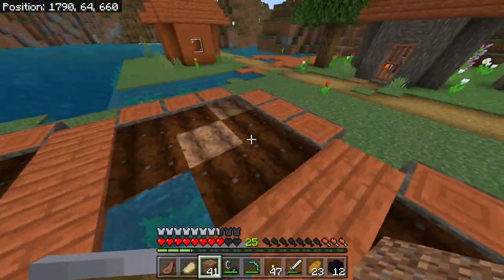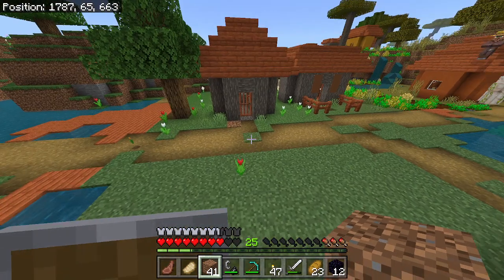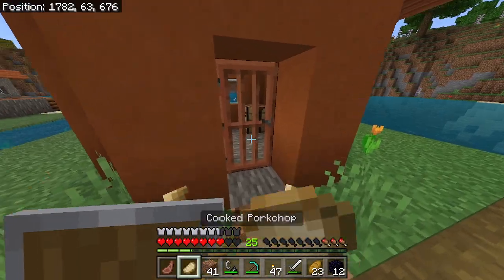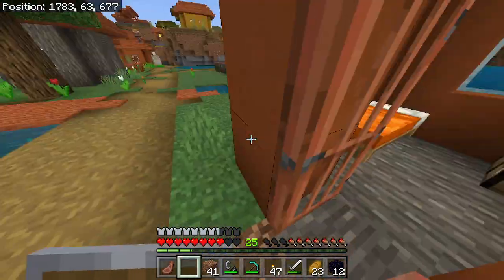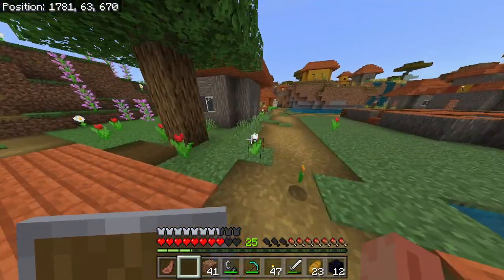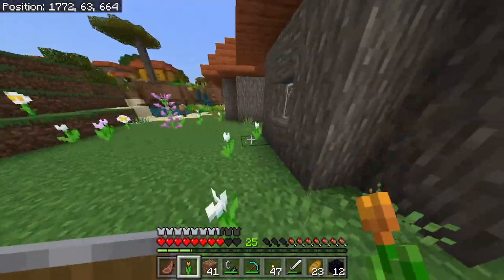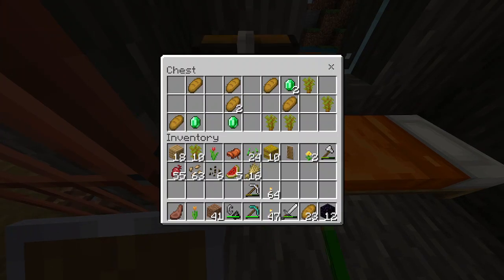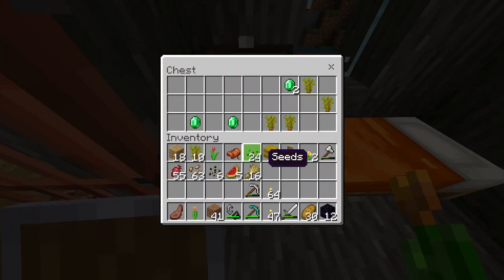Beets — they probably only give you one hunger point, but whatever. I'll just eat all the food that I have now. There's one chest in here — oh, emeralds! Nice. Maybe I actually can make that trade with the wandering trader.